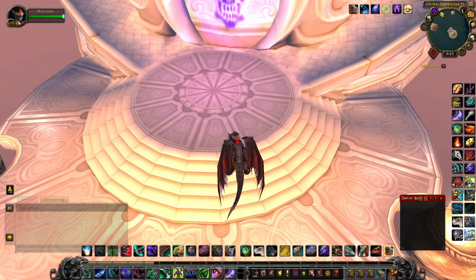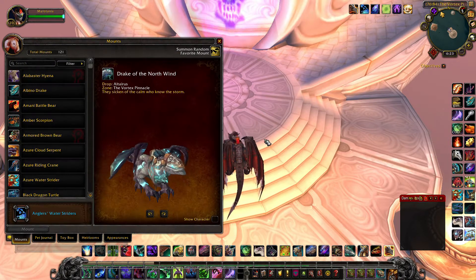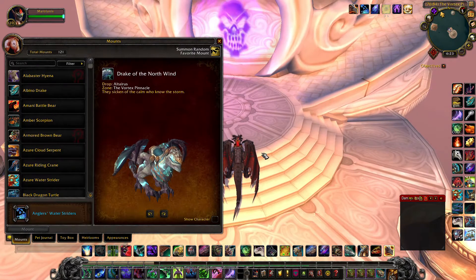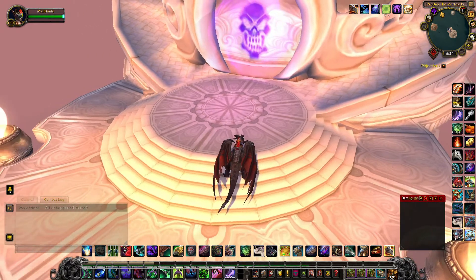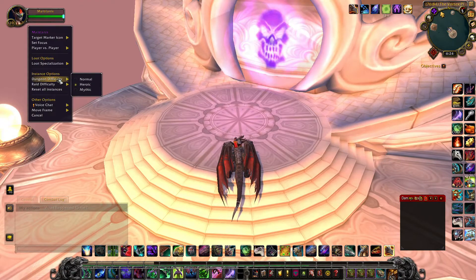Hey guys, so today I wanted to show you how to get the Reins of the Drake of the North Wind. I'm gonna do heroic first and then just go on normal after that. The drake drops from Altarius in the Vortex Pinnacle — we are in Uldum. Let's make sure we're on the right setting.